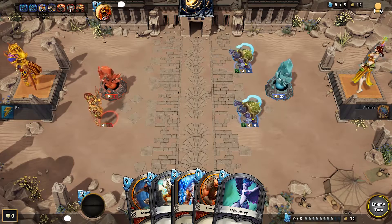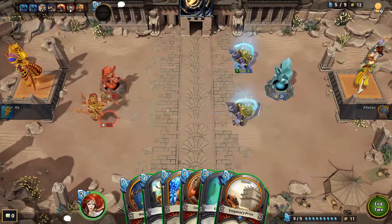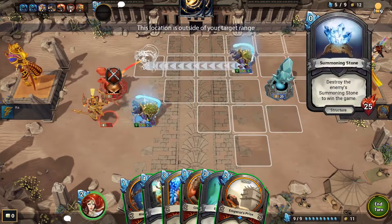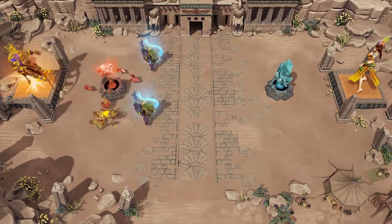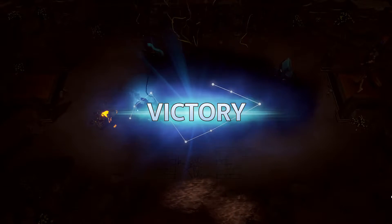The main objective in Hand of the Gods is simple: destroy your opponent's summoning stone before they can destroy yours. Summoning stones start at 25 health and are your conduits for bringing your units onto the battlefield. Amass your army and cast spells to reduce your opponent's summoning stone to 0 health in order to win the match.